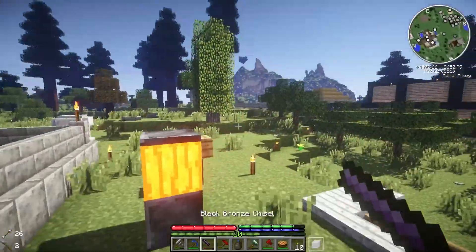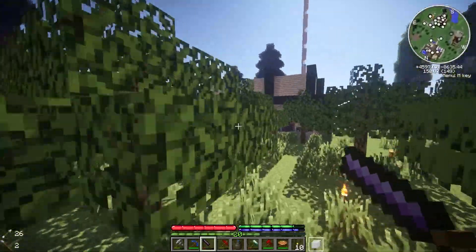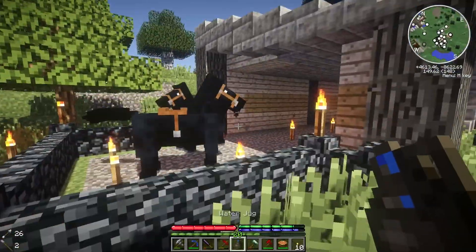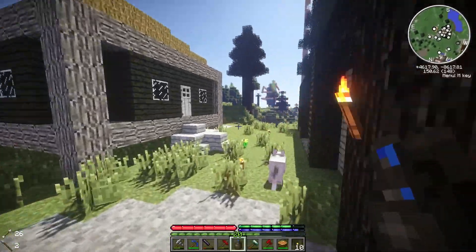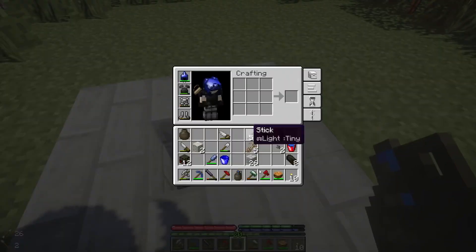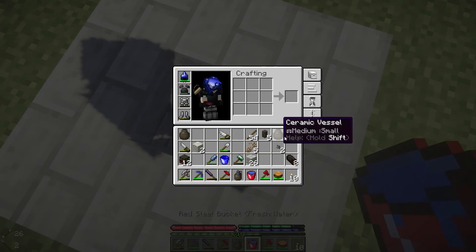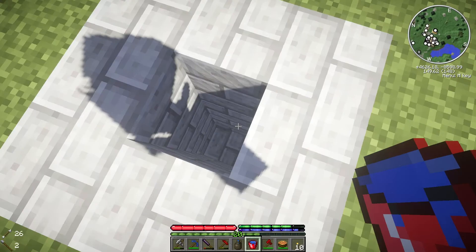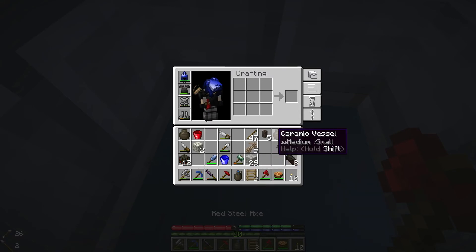We're going to do some finishing touches, and the first thing I wanted to do was make a well. I've kind of got started over here and laid it out. Anyway, over here I'm going to set up a well. It's not exactly necessary but it might look quite cool, so I thought I'd do it. I may actually need some ladders to get out of here. Let's make some ladders and place some water down here to get started.